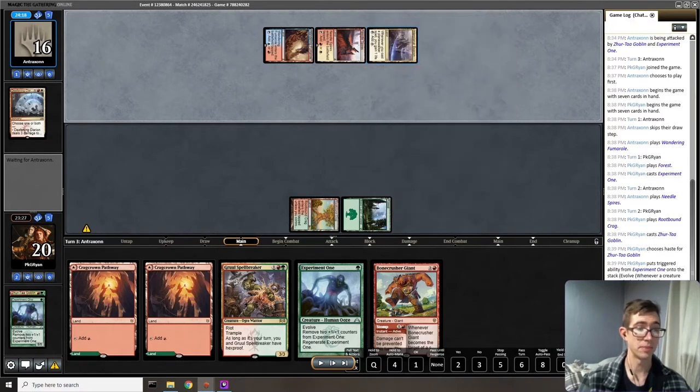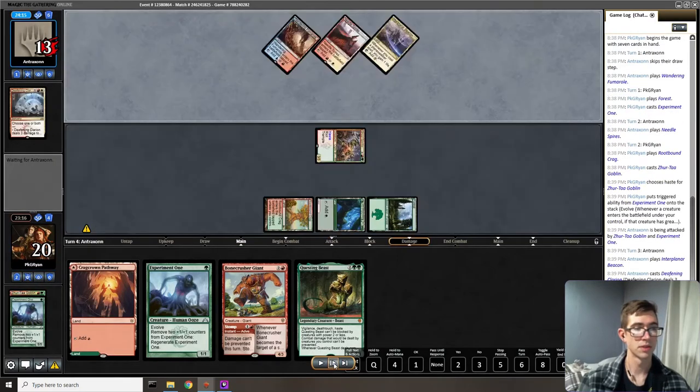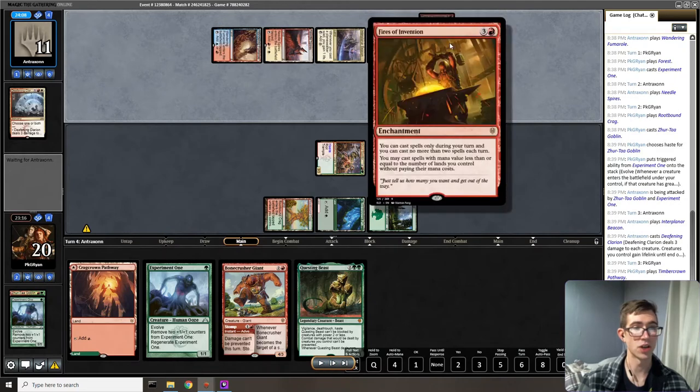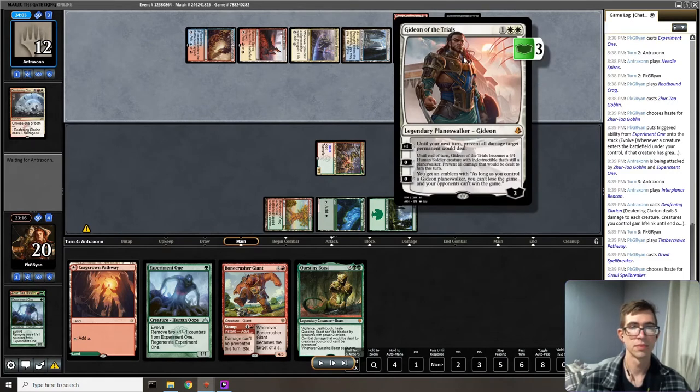Multi-color, Mana Confluence, Interplanar Beacon — at this point we should know things are getting a little strange. I'm just going to keep swinging in because that's what our deck does. This is where we get to see our opponent's true colors with Fires of Invention — that mana engine used to be popular in Standard, which means now they can follow up with another spell without paying its mana cost. They're gaining some life and playing a three-mana Gideon — pretty powerful planeswalker.